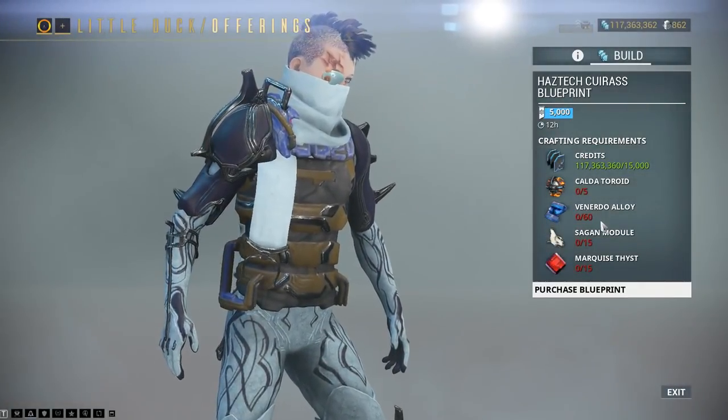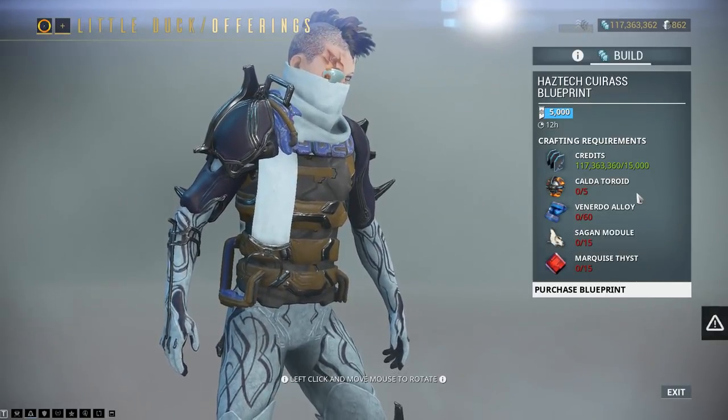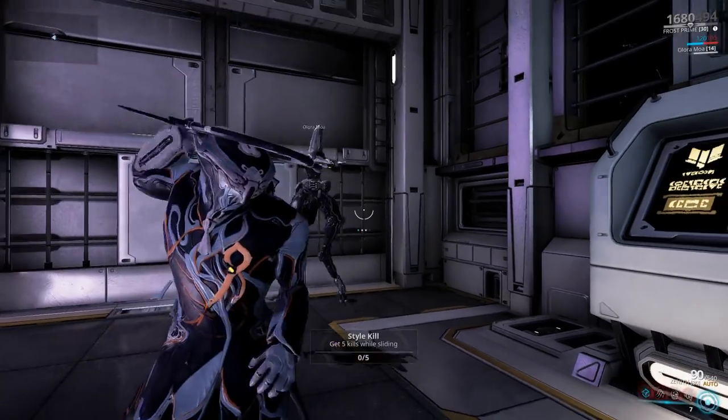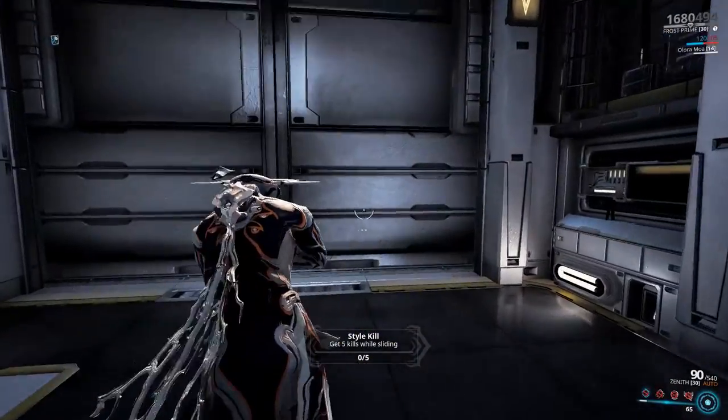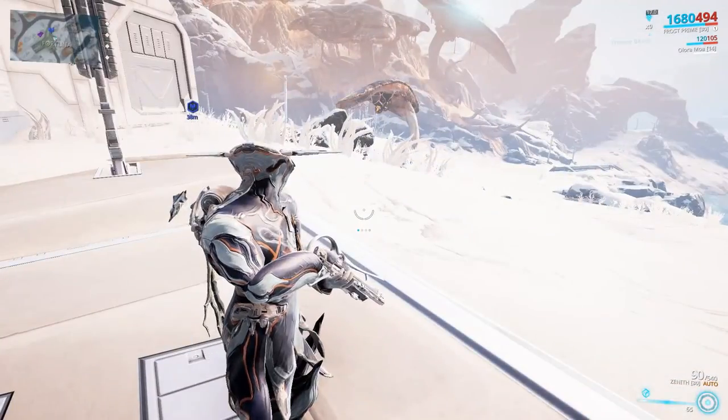Little Duck sells cosmetic items for the operator — actually blueprints, so you'll have to build them — and they use lots of different resources from mining on the Vallis.